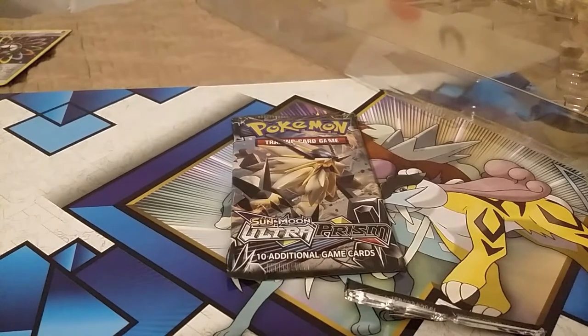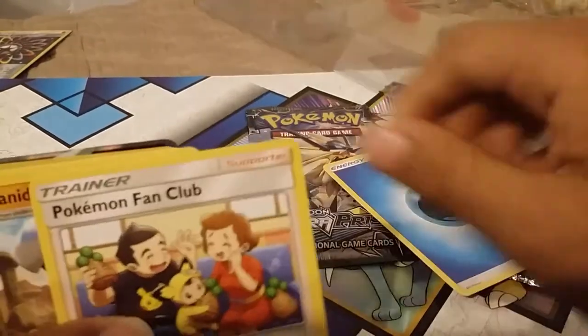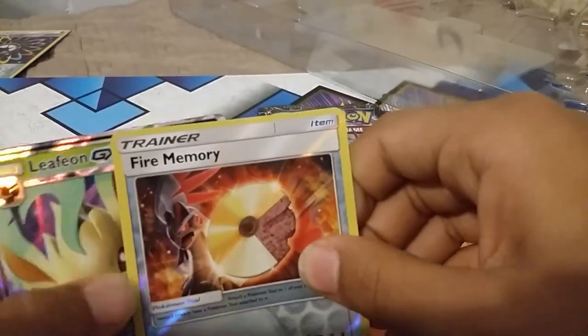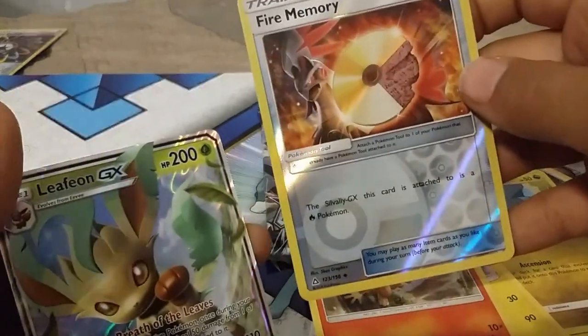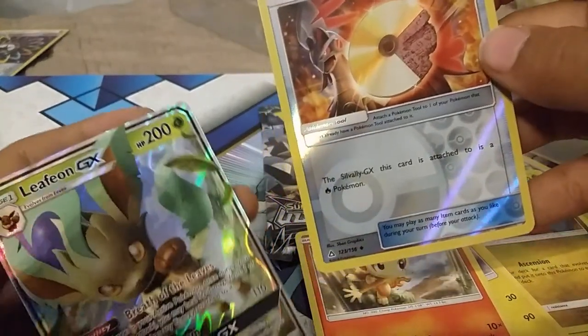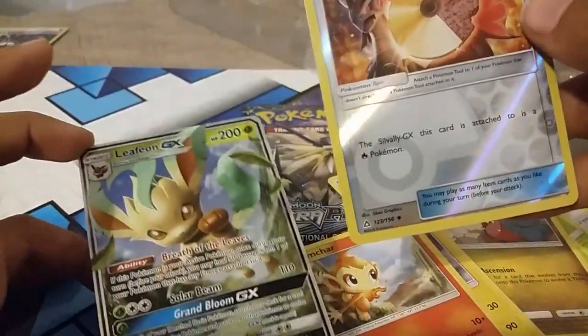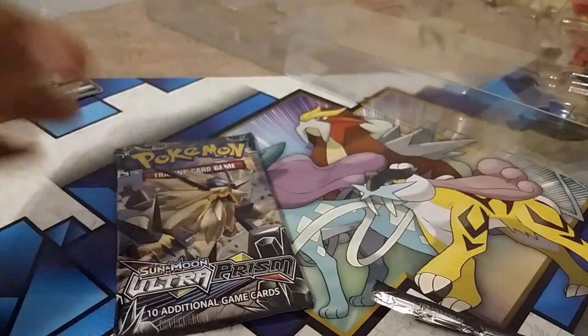Oh my gosh — we got Rosalina, Gible, Electabuzz, Chimchar, a fire memory, Alolan GX! Guys, tell me — I just get laid with the best cards. Time for the last pack — last one, Ultra Prism. This is one of the colors in the set.